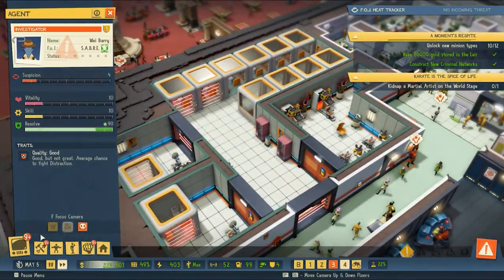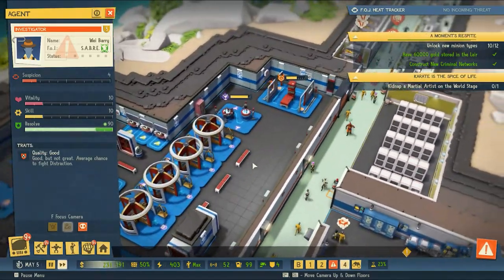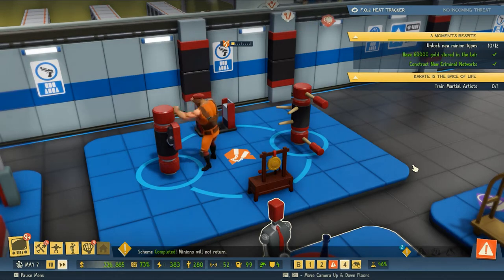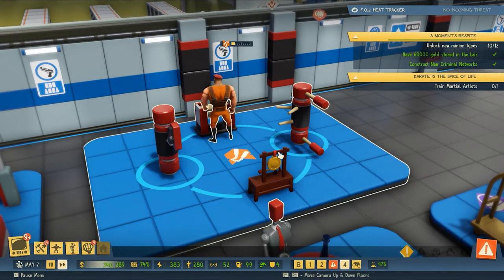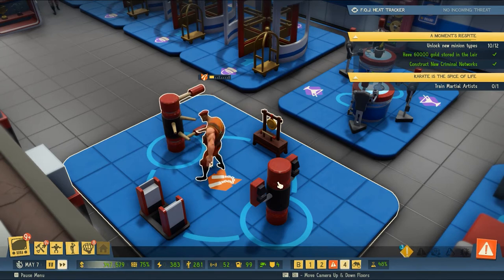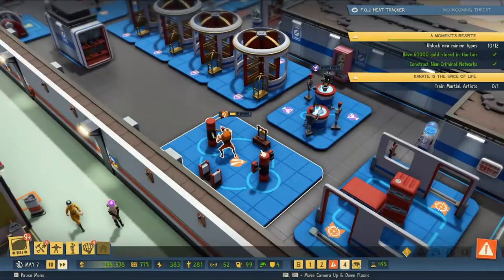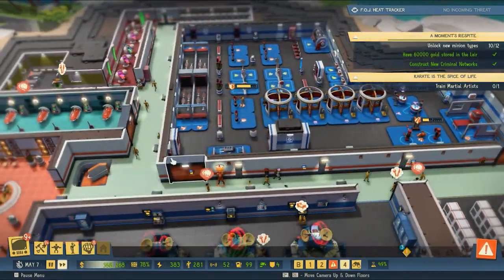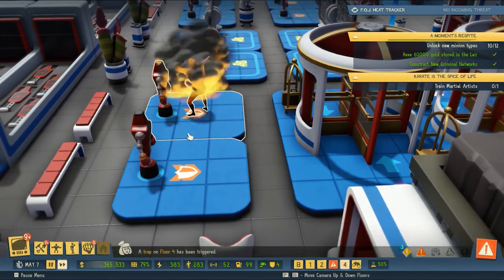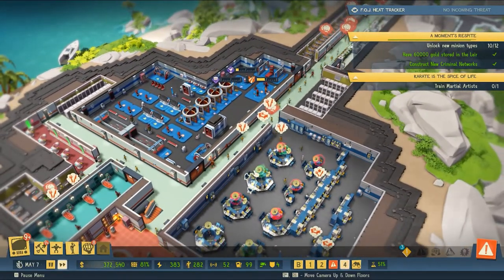Let's continue to unlock new minion types. We need to construct a new criminal network and probably build a training facility for the new minion type. We've got one of our muscle training to be a martial artist with various devices — I like the gong, that's funny. It looks like a meditation spot that focuses their chi. We've got another minion training to be muscle who will graduate into becoming a mercenary or martial artist.